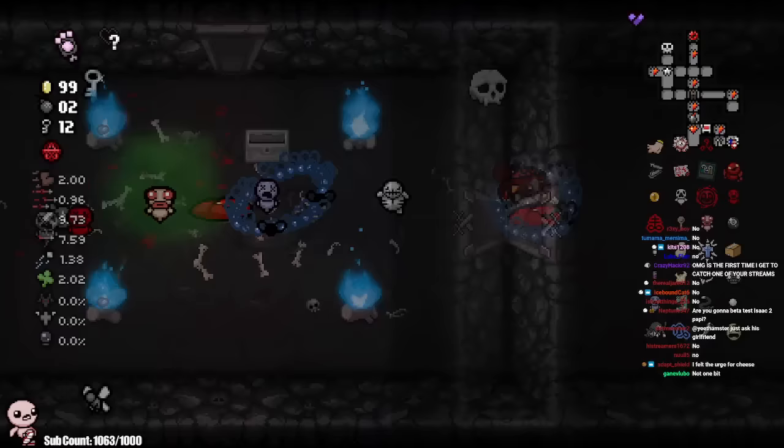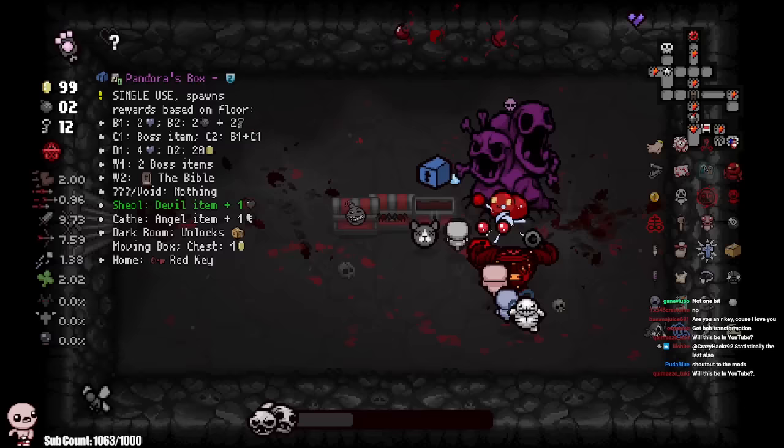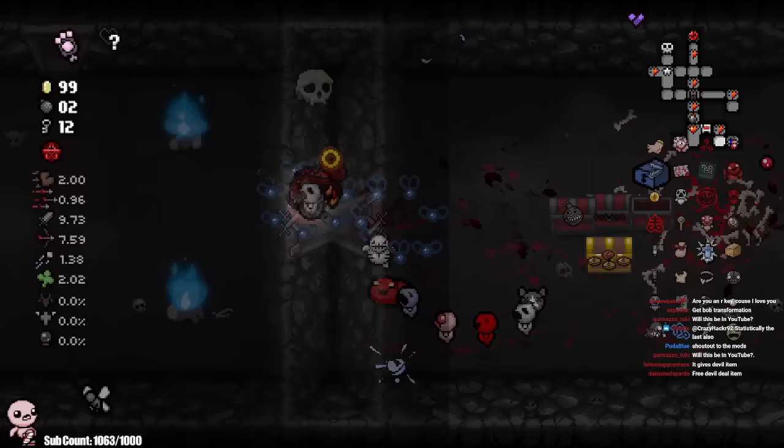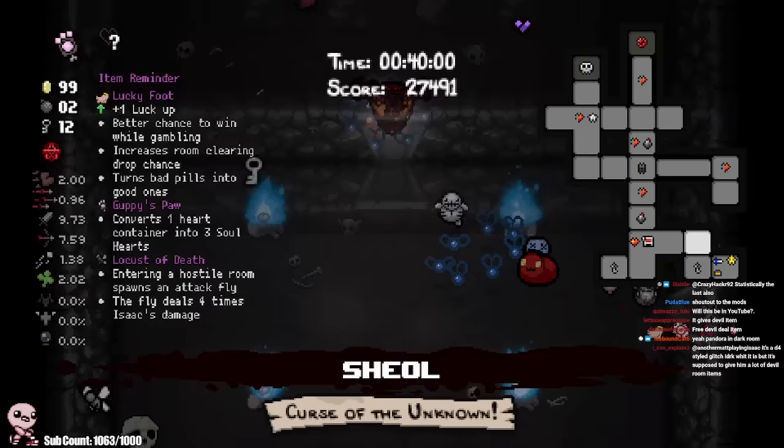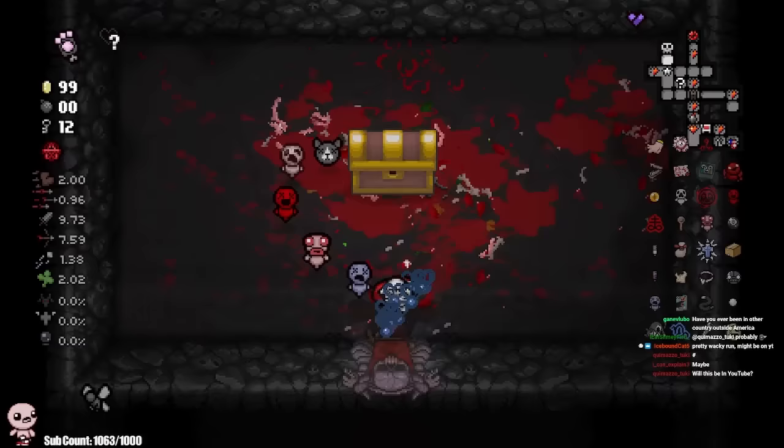Do I even need soul hearts? I don't need soul hearts — what am I doing? Pandora's Box. Doesn't this do something on The Eye? Doesn't this unlock the Moving Box — isn't this like a fat unlock? Why do I know this off the top of my head? I'm taking this 100%, but let's not mess up. I guess I could get a devil item — nah, the unlock is better. Let's be real — the unlock is more important.